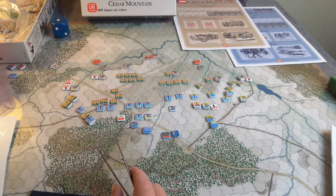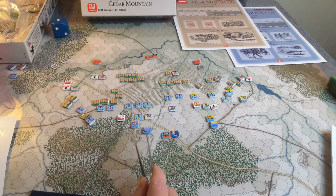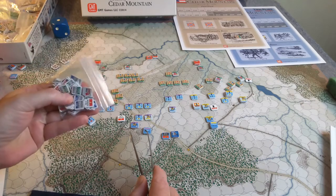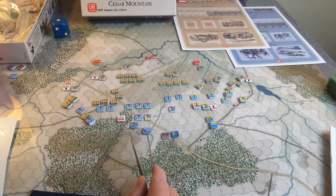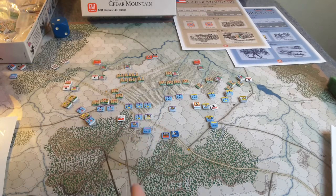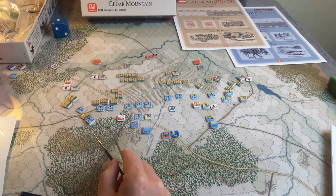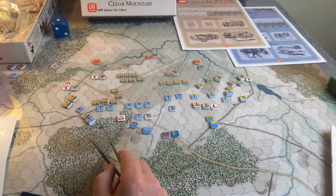I'll throw a couple of units into extended order and see how that happens. Another option is refusing a flank — regiments can refuse their flanks, and there are little counters for that. They literally can refuse their right or left flank under certain circumstances, like when they're on the end of a line. This unit here — he's on the end of this little line — he can refuse his right flank. So I'll probably try that as well in the next turn.